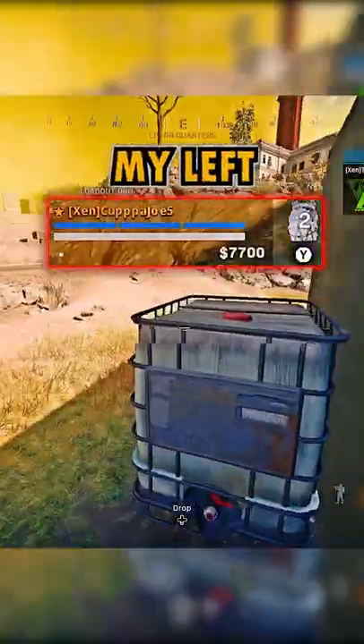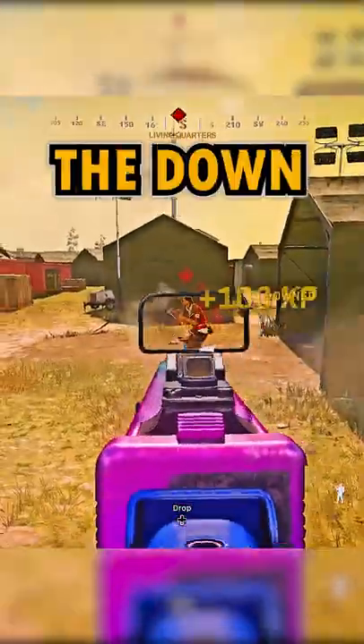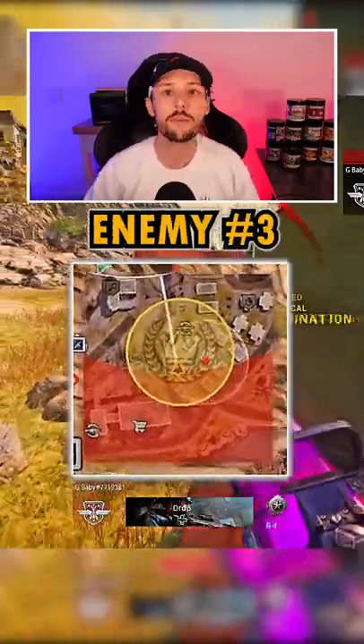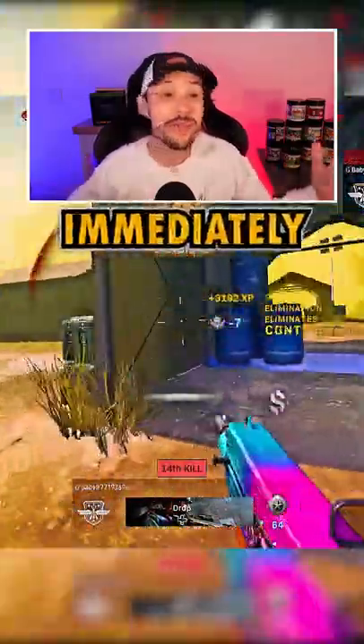I hear enemy number two pushing to my left, so I jump peek the corner and I'm able to get the down and the thirst. Now I've only taken a little bit of damage here, and the minimap shows that enemy number three is right around the corner, so I immediately challenge.